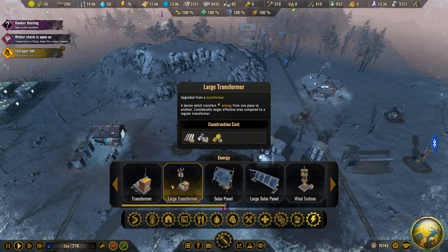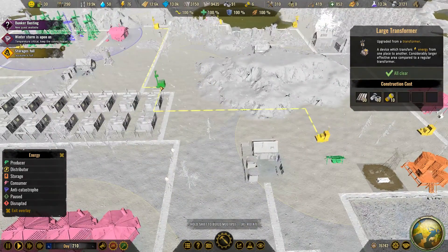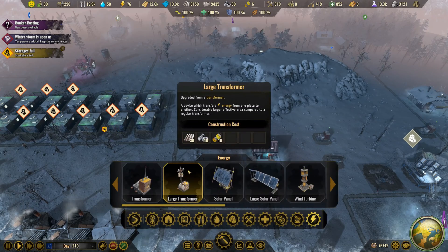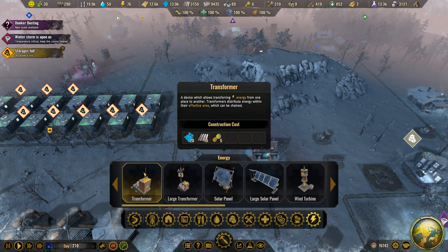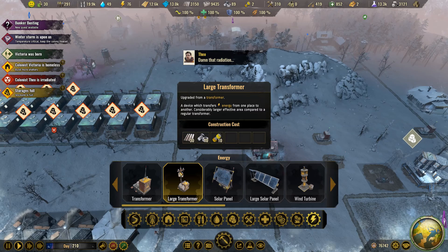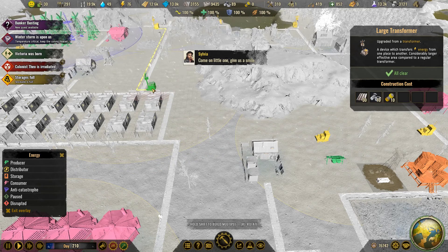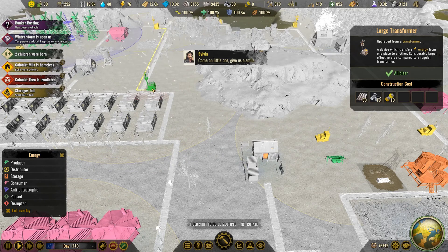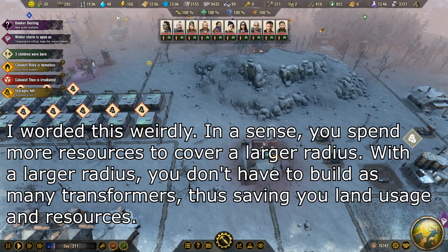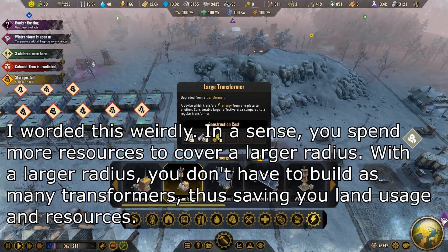Going over the buildings and their costs: you have a transformer and a large transformer. The difference is the radius — the large transformer's radius is significantly bigger. In my opinion, the radius is worth the added material cost. The transformer costs plastic, metal, and components. The large transformer costs twice the metal, 10 parts, no plastic, and twice the components. With the larger radius, you spend fewer resources to cover a large area. As soon as I unlock large transformers, I exclusively stick to large transformers.